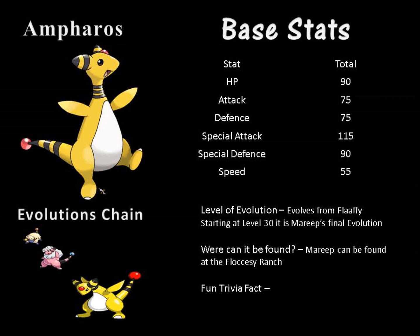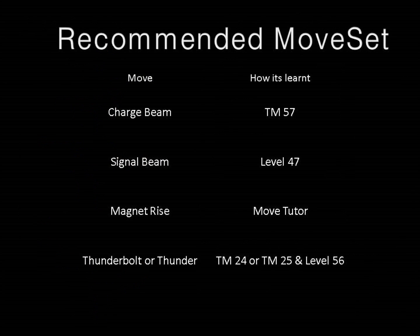We are now going to look at the recommended moveset that I suggest for Amphros in Pokemon Black and White 2. The first move that I recommend is Charge Beam. This is because Amphros has a very high special attack, and Charge Beam is a move that increases your special attack, or has the chance to. It is the only move that Amphros learns that allows you to raise its special attack.